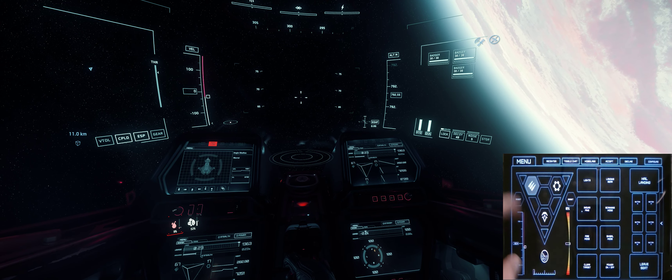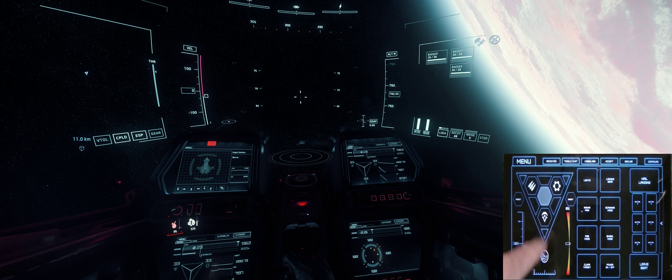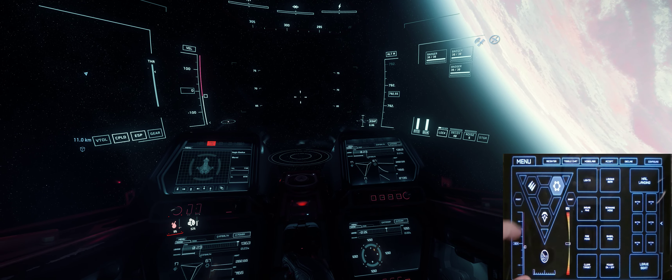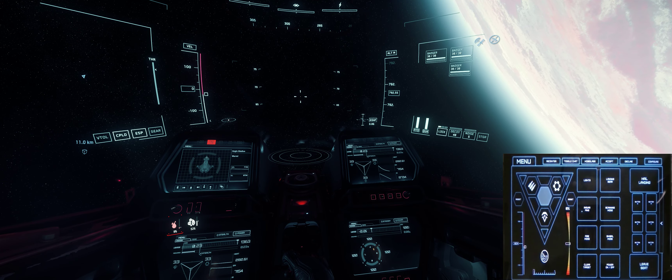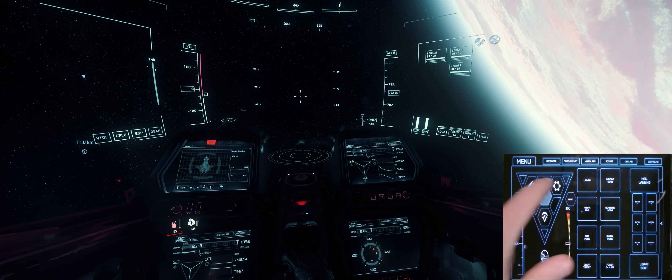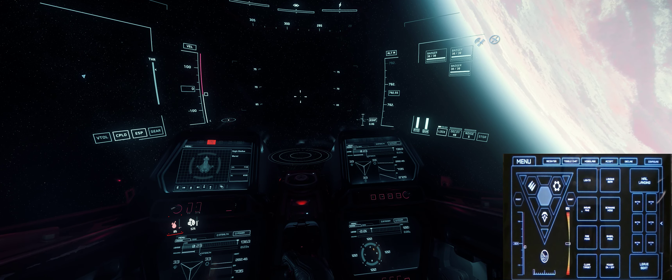Or we can slide it all the way down to zero and that will turn it off also. For the power triangle, I've changed the power triangle setting — this is using essentially the F5 to F8 keys within the game. So if you've changed your F5 to F8 keys away from power, it won't work.